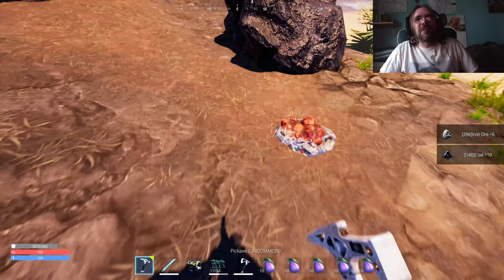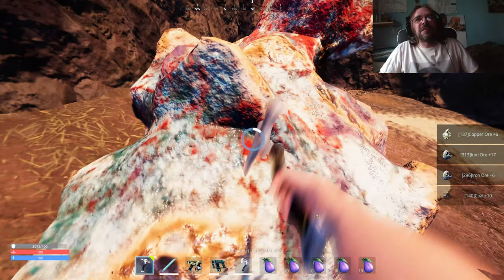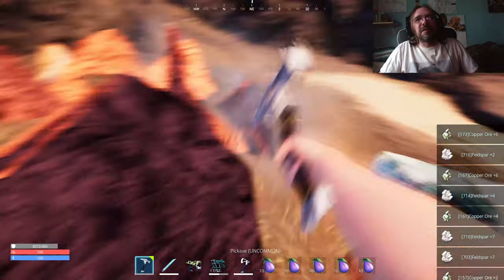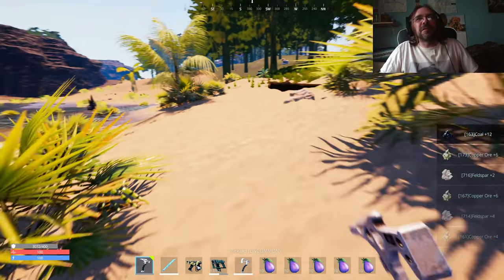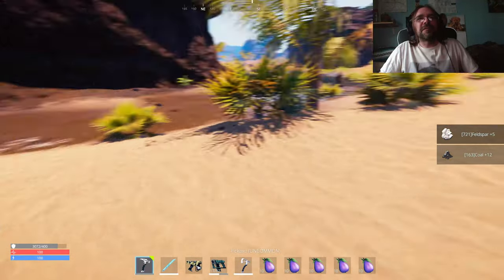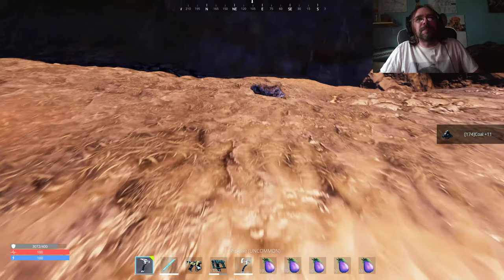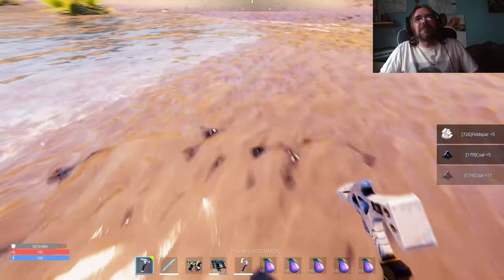That's one of those things where you need a higher level mining tool to be able to get it. This game is a lot of mining. But once you get a mech, you can actually put mining arms on the mechs, which makes it a whole lot easier to get minerals. And I'm liking all these scattered-around minerals — that's something that's new with the new updates.